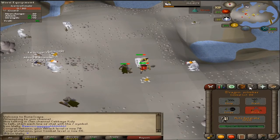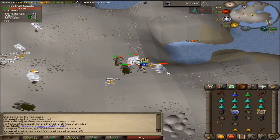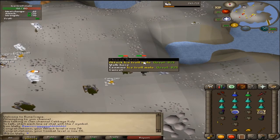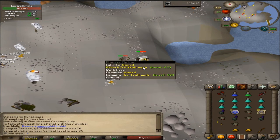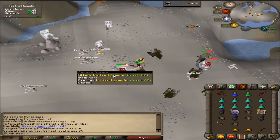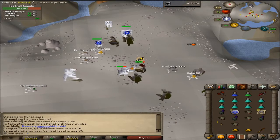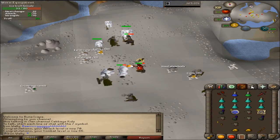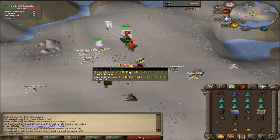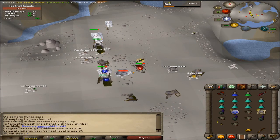70 attack, 86 combat — pretty awesome. This task is like horrible XP, but I kind of need the money just so I can keep my kingdom afloat, so I am killing them here. It's really annoying. I don't know if these ever become unaggressive, because I could just tank this, but these do range damage and if I'm not wearing the shield they completely wreck me. Hopefully they become unaggressive — if not I'm gonna need like a half-and-half type setup.